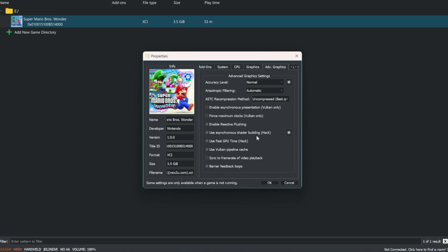Under Advanced Graphics, set accuracy level to Normal - change it from High to Normal. Then enable reactive flushing, use async shader building, and enable fast GPU time hack - this is a must, as it greatly increases performance on both SteamOS and Windows. If in the future there are any FPS mods for this game, you'd want to disable fast GPU time hack, similar to Tears of the Kingdom. Also enable Vulkan pipeline shader cache and turn on barrier feedback loops.